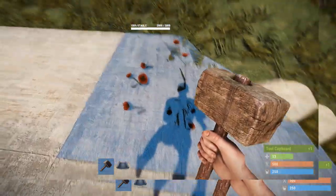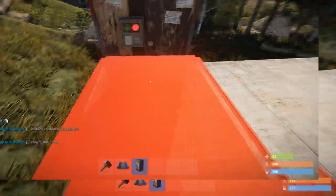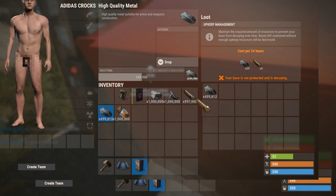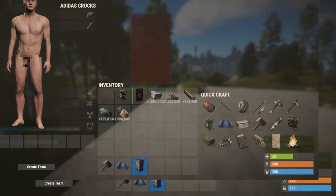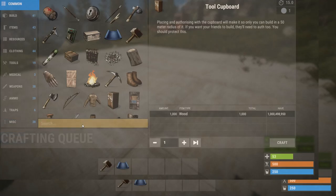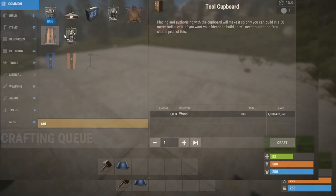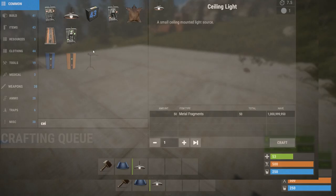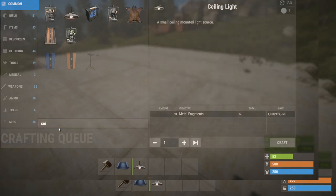So to get a light going, all we're going to be needing is a ceiling light, which I'm sure at least 90% of you have actually seen one in game. If you're new to Rust, maybe not. They're really common to find. Let's get a TC going for us. All we need is a ceiling light.